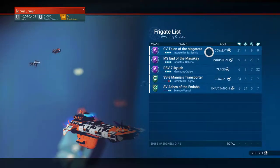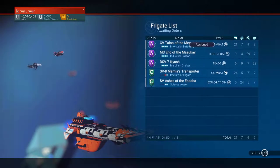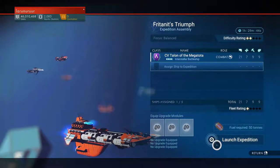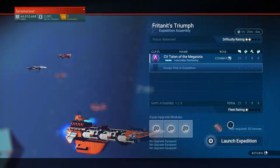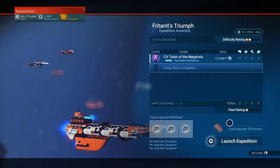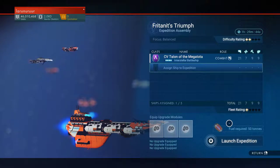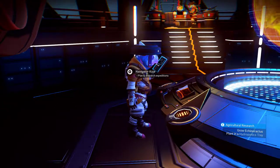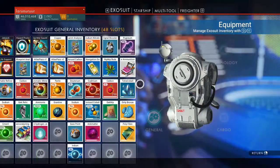You choose a mission, then you can assign ships. For example, if you have one combat ship, assign it, then press Return. Then you can choose to launch the mission — but to launch a mission you need fuel. The navigator will give you a blueprint for the fuel for free when you speak to him.